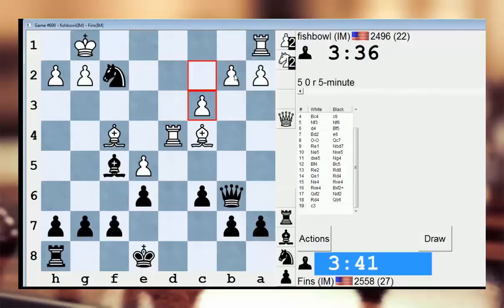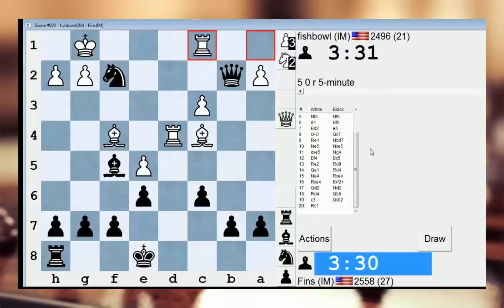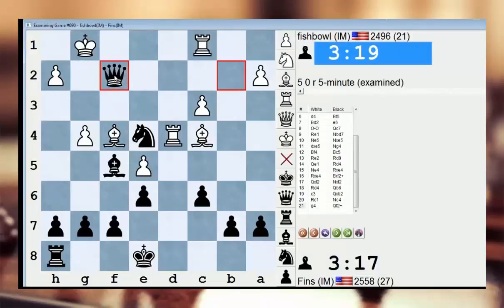Taking on b2 threatens his rook, he can't play rook d1, so let's just do it. He's down a queen for a rook. I just want to move my knight to e4, threatening queen to f2. He has bishop e3 but I can take on c3 if I need to. Queen f2 should just clean up — check, and he resigned. The Scandinavian strikes.